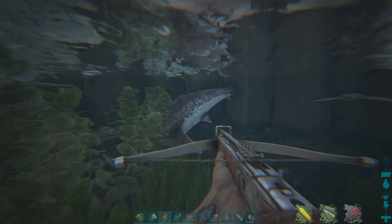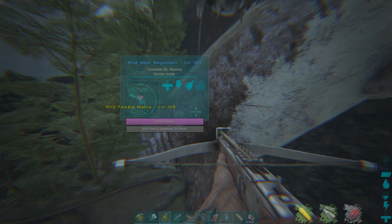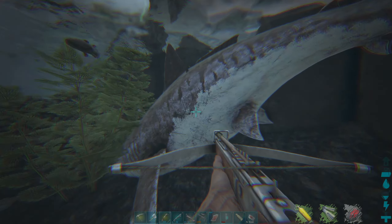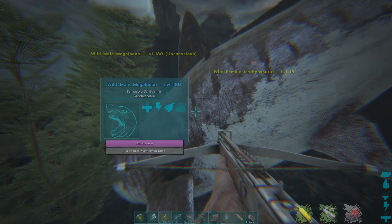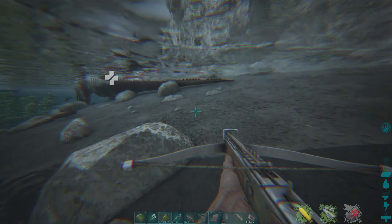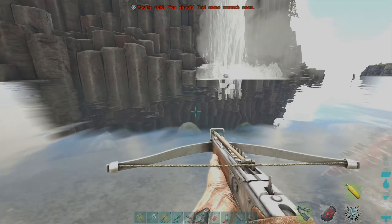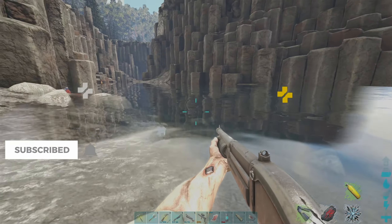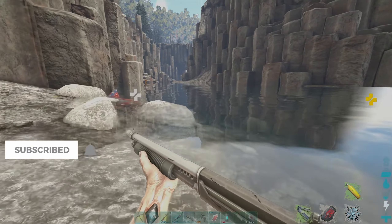Is it knocked out? It's knocked out — yeah baby! Wait, is this the 180? Yeah, it is the 180 — nice! It's knocked out. In real life, if a shark was to stop swimming it would suffocate, but this is ARK. We're just going to clear all this out.